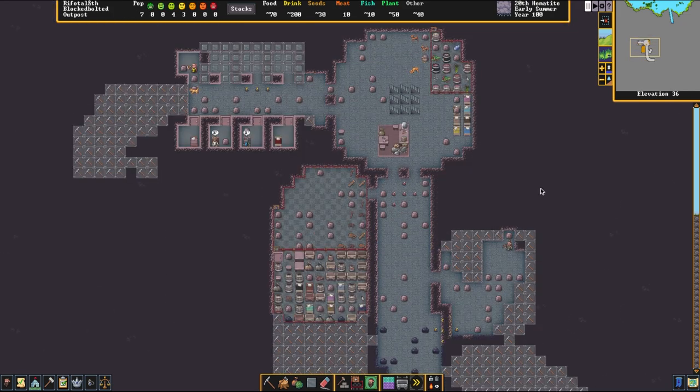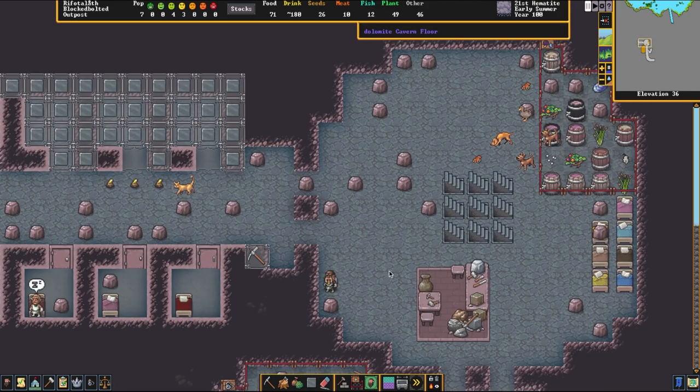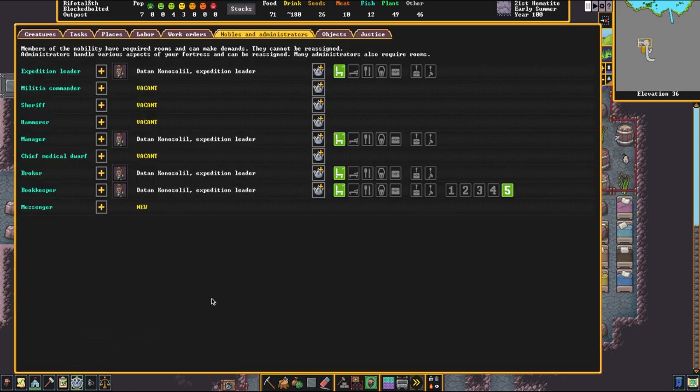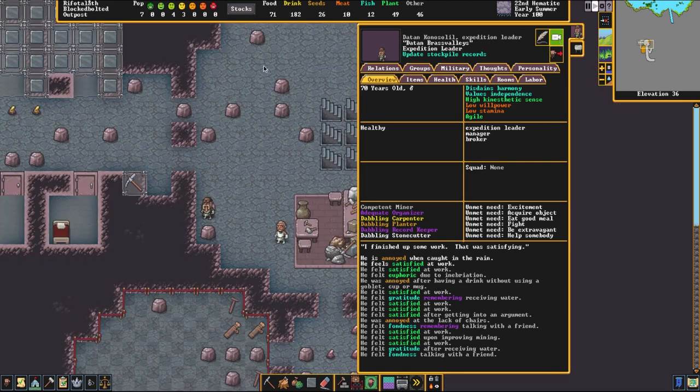Something I'd like to do is transfer this little set of temporary bedrooms from a dormitory, where dwarves sleep, to a temporary hospital, which we'll get set up once these extra bedrooms are done. Dwarves are making good progress, and things are happening one by one. In the Noble screen — found by this little crown down here — you'll see that we've set up Datan, our expedition leader. We've given them extra tasks: they are also a bookkeeper, a broker, and our manager. Our dwarf is currently updating stockpile records — this is the job of the broker. They run through everything, and as you can see up top, we now have exact numbers for everything in our inventory.